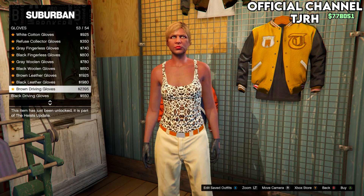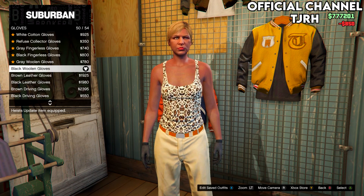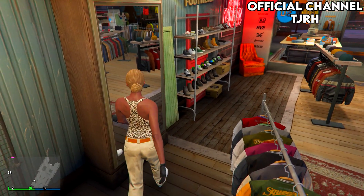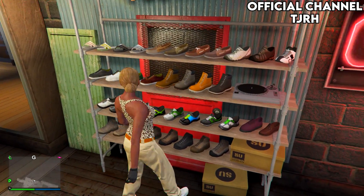Once you have done that, head down to gloves and equip the black woolen gloves. Once you have equipped the black woolen gloves, head over to the shoes section.